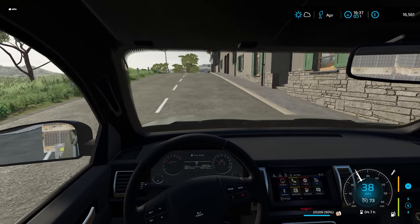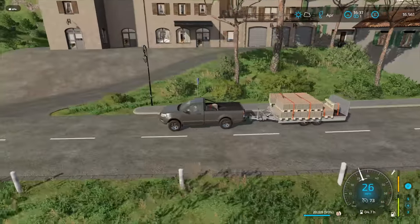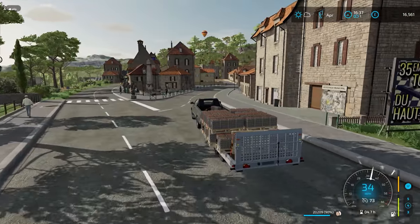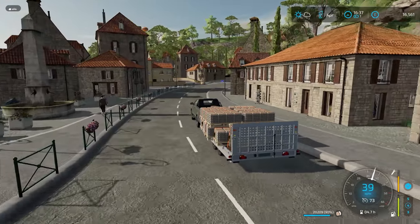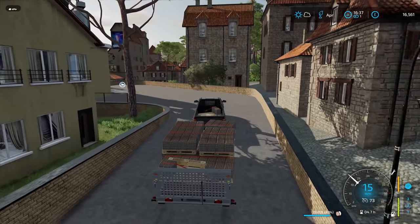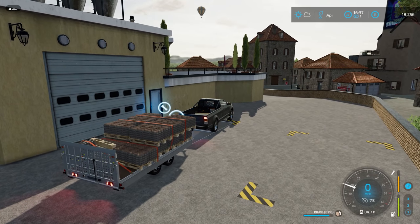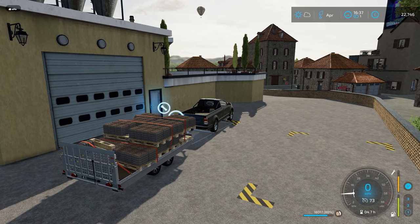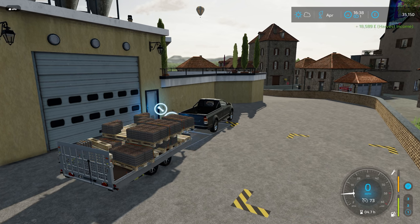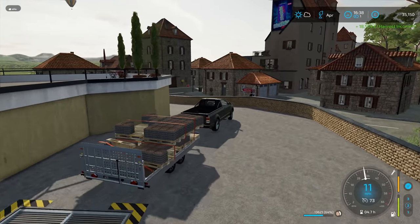Hello everybody and welcome back to Farming Simulator 22. I've just loaded up all of my eggs - everything that we have, 20,209 litres. The price for eggs is currently very good at both the bakery and the farm shop. The bakery is slightly better, but they don't take everything - they have an allowance, so we'll just sell what we can here. That seems to be it - not bad though, £18,589.